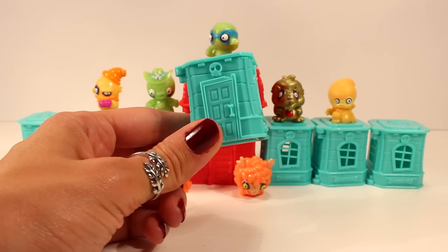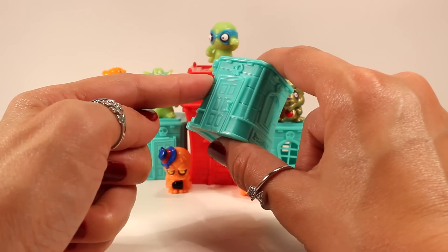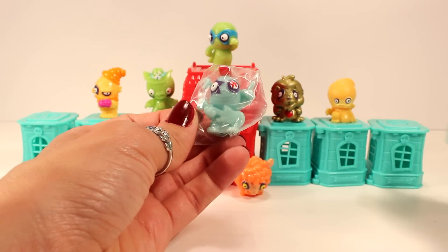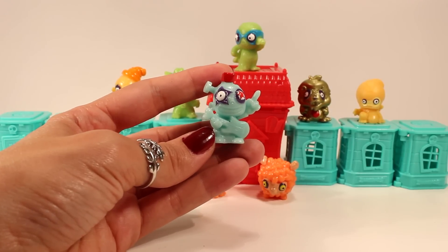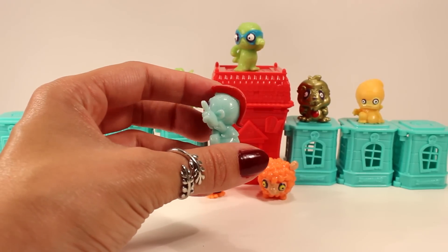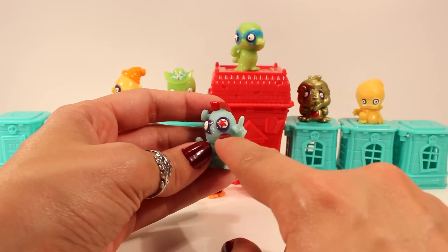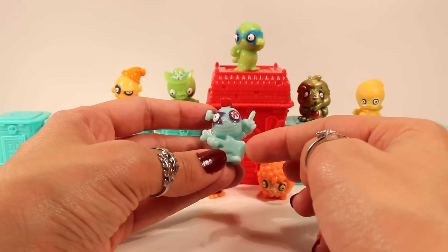I can tell this one has a Zomling inside because it's a little heavier than the others. Here is the first one — oh my gosh, he looks really cool. This Zomling is part of the Spooky Street team and his name is Roland Rock and he is a rock star. Look at that mohawk — I love the mohawk. I love his eyes too: one of them is an actual star and the other has an outline of a star, and there's his guitar.